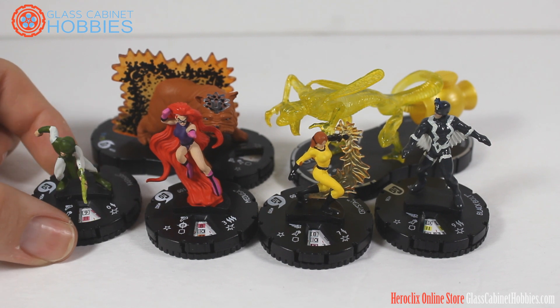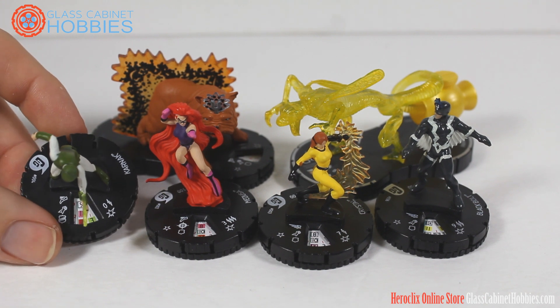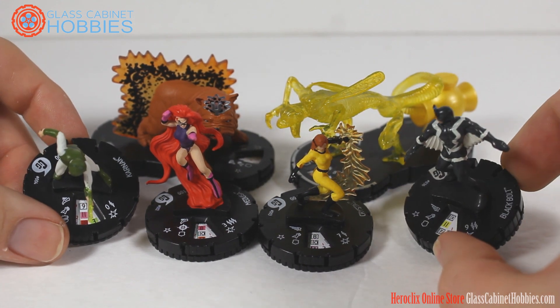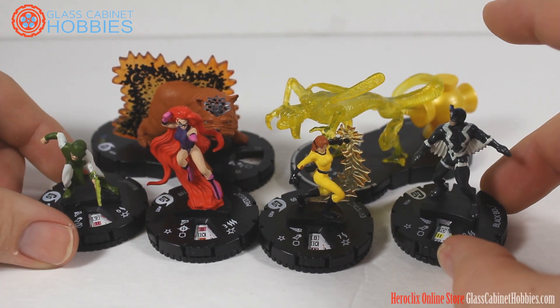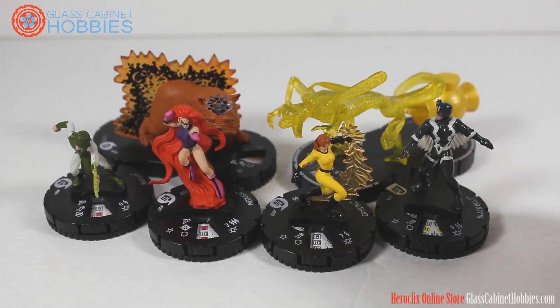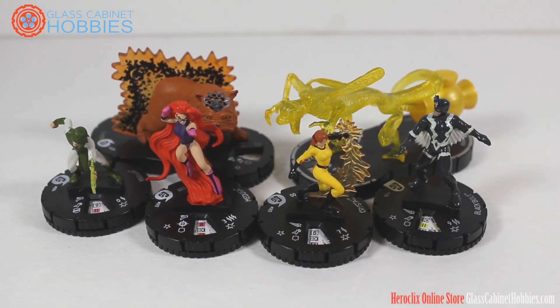Karnak is really going to be your main second attacker with charge, flurry, precision strike, exploit weakness, and super senses — just a brutal character for close combat. Compared to Black Bolt's finesse-type offensive range attacker, this piece isn't actually finesse like other Black Bolts in the past. As a range character with his low defense and 9 range, you're trying not to get hit — that's more of a finesse style.